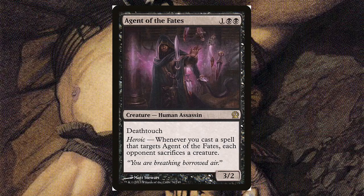Agent of Fates — great art here, looks like he's controlling six or seven blades while still keeping one on him. For one and two black, it's a 3/2 with deathtouch and heroic. Whenever you cast a spell that targets Agent of Fates, each opponent sacrifices a creature. So if you're in a spammy instant/sorcery targeting deck, you can just start wiping boards if you have enough spells in hand.